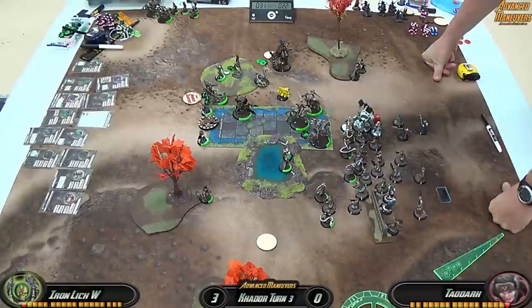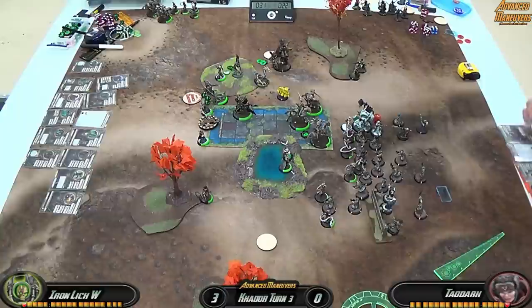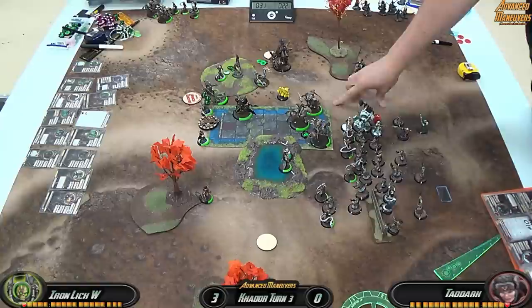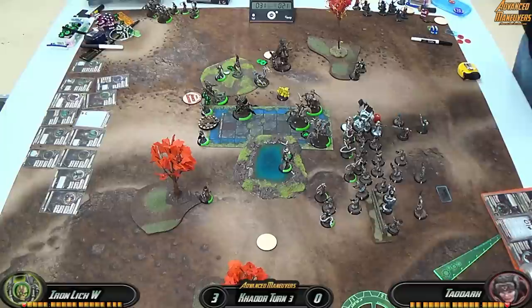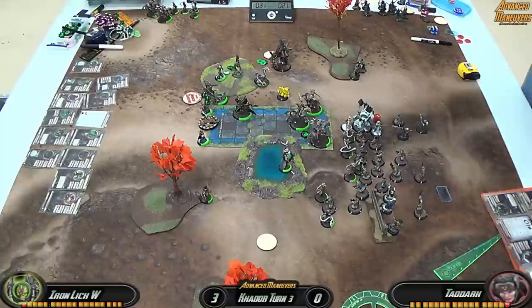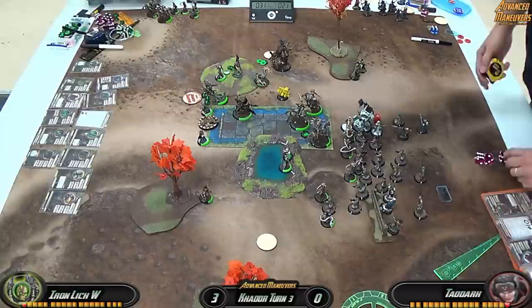I was looking at the table thinking there's no way I can pull this off — he's got board control and more troops than I do. But I had to take a step back, take a breather, look at the table, and ask: what was the intent coming into this game? How was I going to win? I was going to win by killing Gatsby. Is that still possible? Yes, possibly. I have my feat available and he's running down the length of the zone. If I Cyclone, I should be able to get past the topmost Bane Rider and get a charge lane straight to Gatsby.